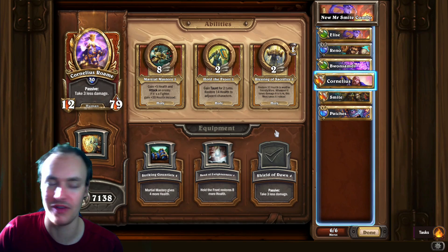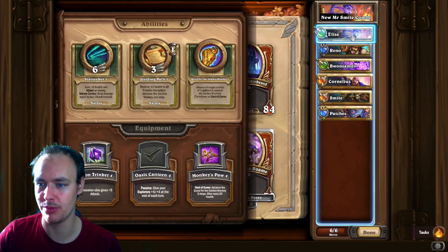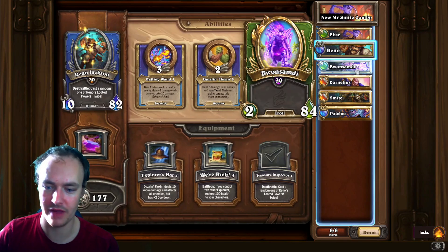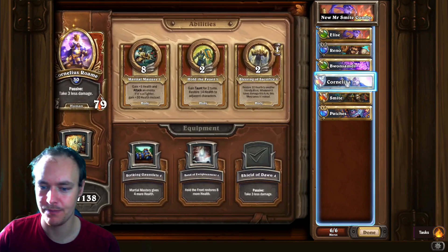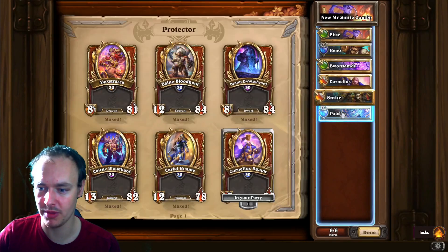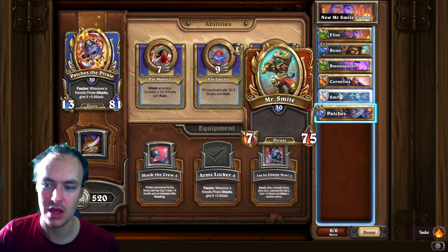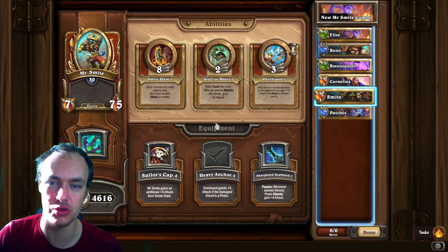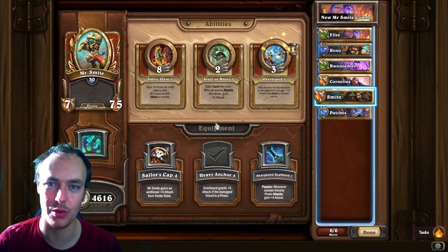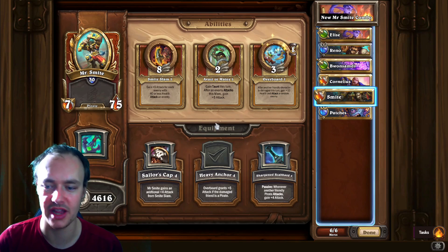Once Zambi dies he death rattles and refreshes your mercs. If you can get him low enough on the first turn and guarantee him dying, the battle cry enables the Mr. Smite combo with Cornelius again. This is probably the best Mr. Smite build to date. Massive props to Ray Ray for coming up with this comp. For equipment: Elise uses the Oasis, Reno has his treasure, Zambi has Arena Contender, Cornelius Shield of Dawn, Mr. Smite Heavy Anchor, and Patches the Arm Locker so pirates gain attack when they attack.